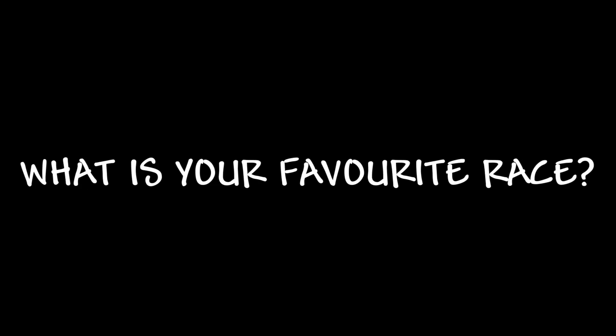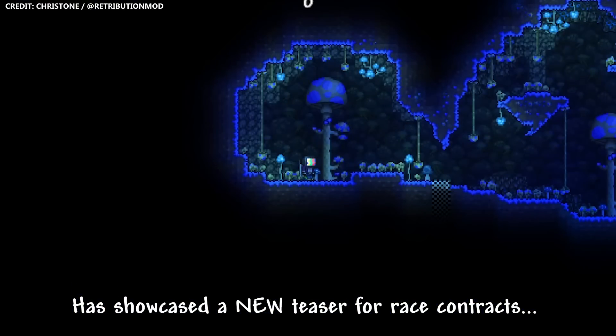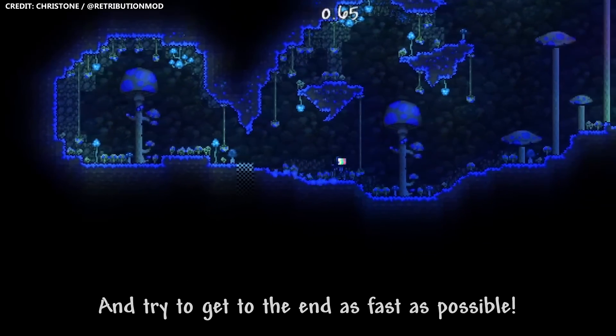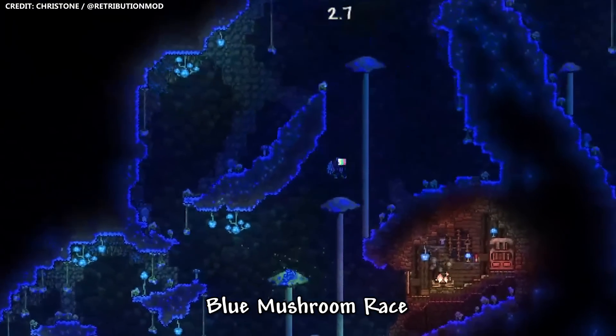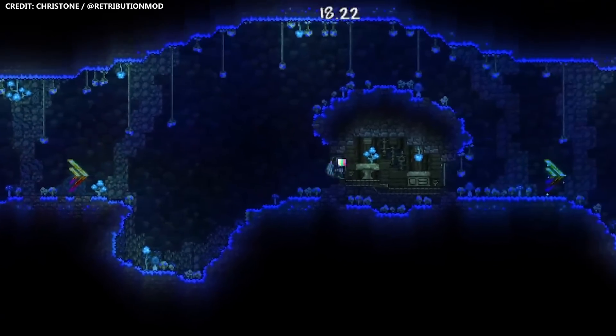Now let me ask you a question — what is your favourite race? Mine has to be the Hi-Fi Hijinks race. The Retribution mod has showcased a new teaser for race contracts, which requires the player to parkour and try to get to the end as fast as possible. This involves a new Blue Mushroom Biome race, with bounceable mushroom pads to spring up from, as well as boost pads which propel you forward.